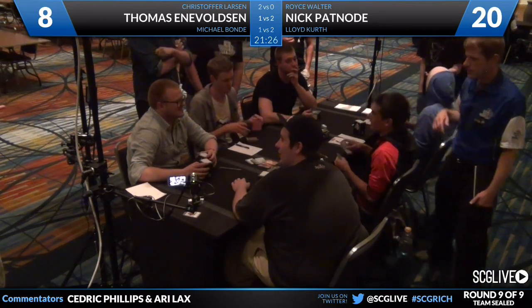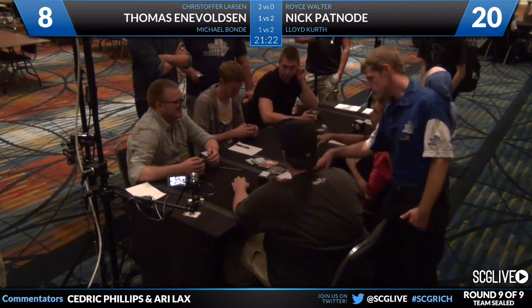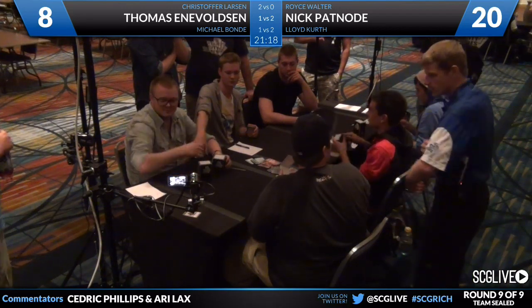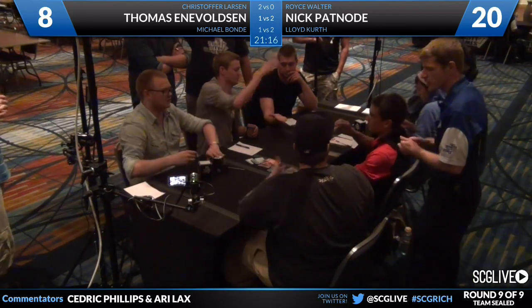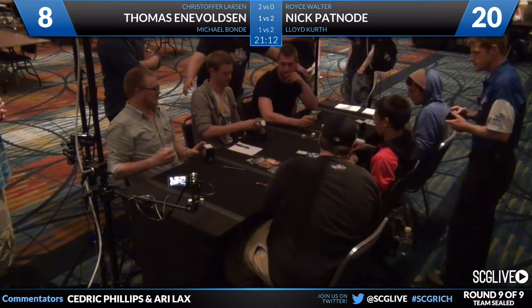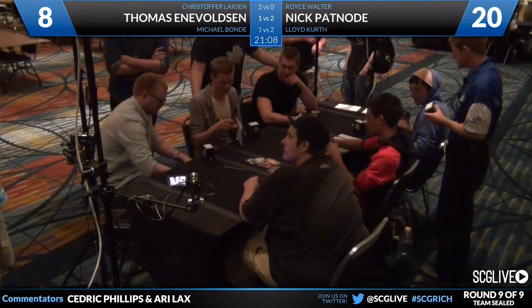Larson was playing for top four, hoping to qualify for the Invitational next week in Somerset, but he's going to have to try tomorrow because it's not going to happen today. Watch his chances slip away through someone else's fingers. Interestingly, Voltson's hand going to five was actually pretty good — triple Mark of the Vampire, Fiend Slayer Paladin. How do you kill a Fiend Slayer Paladin? The best Patnode can do is either counter it with Essence Scatter — which he ended up having — or Disperse it. Disperse was actually used on that Young Pyromancer, so if Voltson was able to draw a Plains...